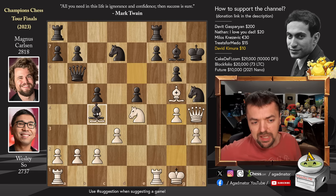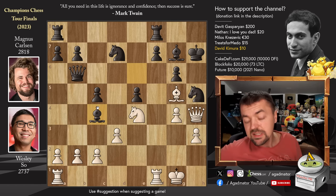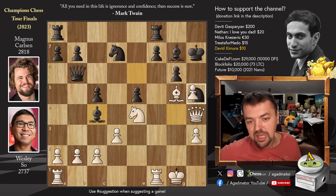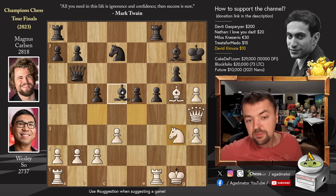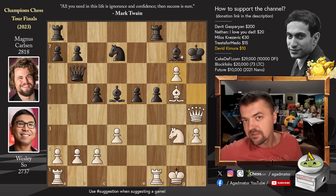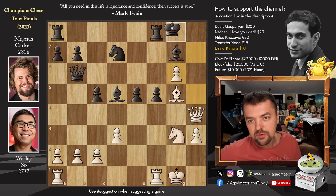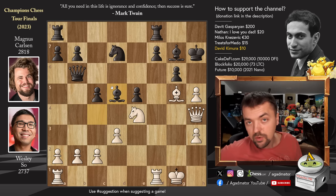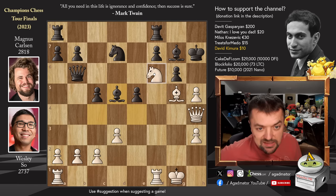But Magnus missed it. He played bishop captures on c4 first, probably with the idea that once Wesley recaptures he will then play pawn to f5 — maybe wanting to remove one more attacker. But Wesley does not capture back; he just plays g captures on h5, and now the position is lost. Magnus played bishop to d5, and even if you try f5 now, it's not going to be easy. Knight to g3 and after bishop to d5, Wesley plays h captures on g6 — and there's nothing. King goes to g: if you capture, it's checkmate; if you go to g8, it's checkmate. Not great.